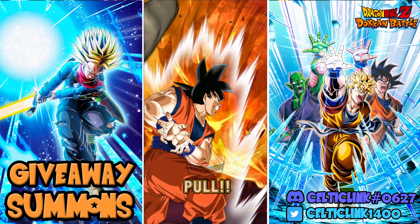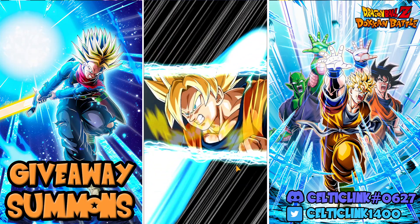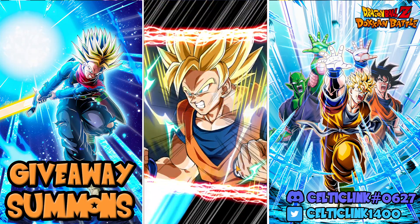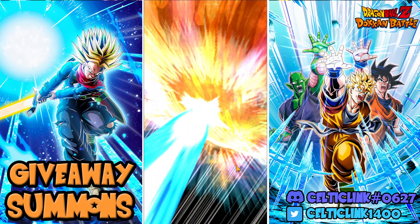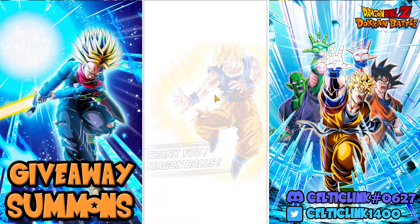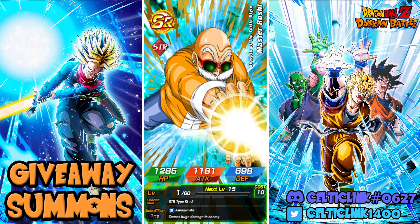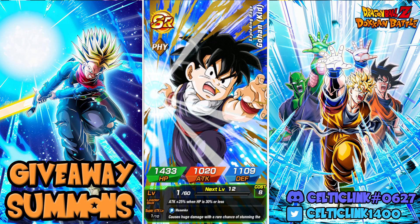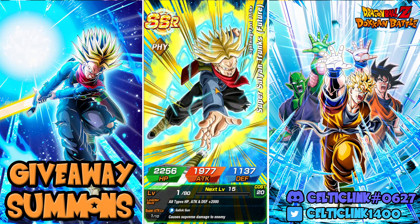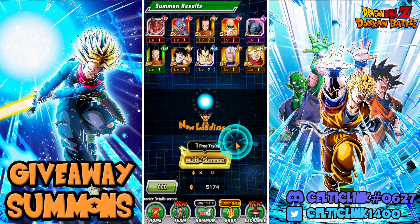We got a combo on the last multi of the rotation. We got a do-or-die — I think Krillin and 19 is a feature, right? So if we went do-or-die, this means it's probably one of those random SSRs. Yep, there it is — there's the feature. That Trunks is featured on this banner — wrong Fused Trunks.